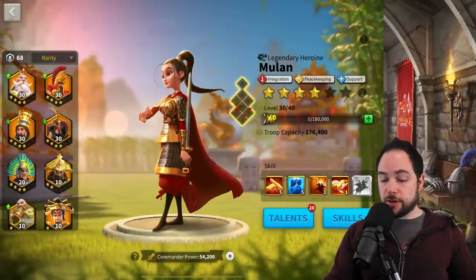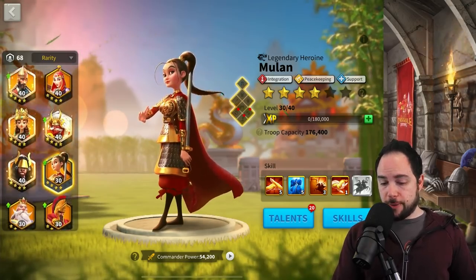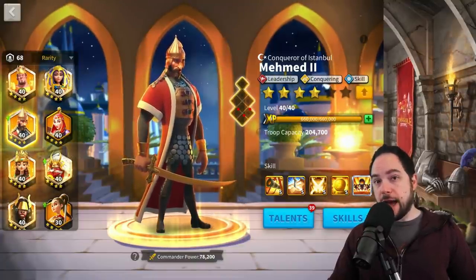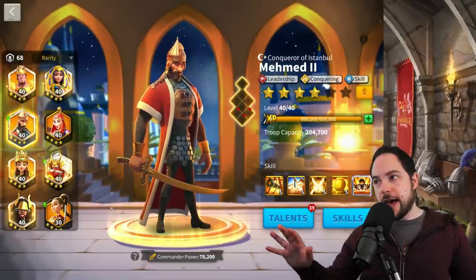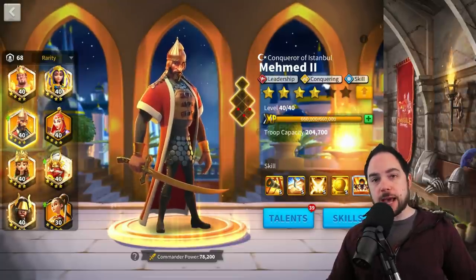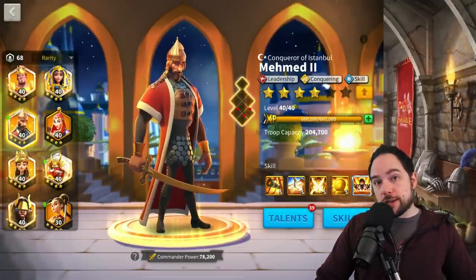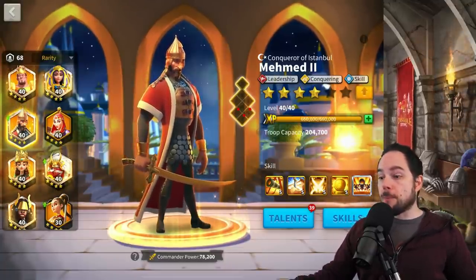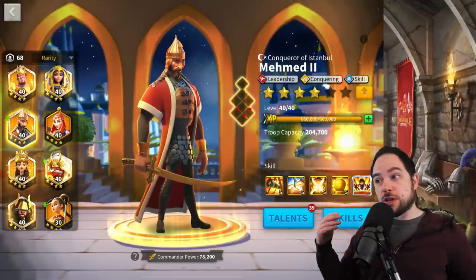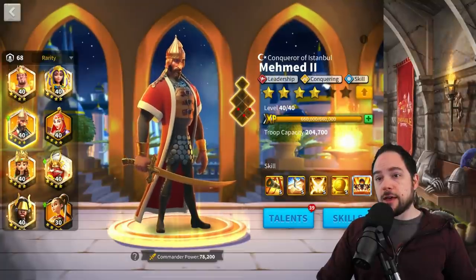The final Gold Key commander that is really good and you could consider using in the field is Mehmed. The AoE damage from Mehmed is very good, and for a long time I've personally used him in Canyon, even on my main account. AoE damage is just that good. On both my restart account and my farm — both 60 million power plus — I'm using Mehmed in the back row for Canyon. If I was running lots of marches on the field, I'd probably be using him there as well.